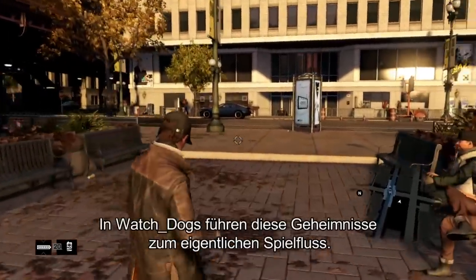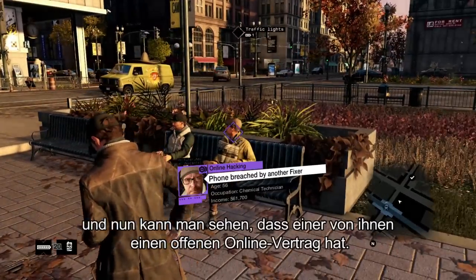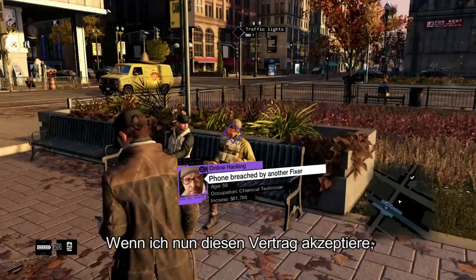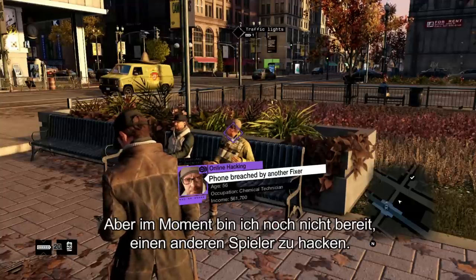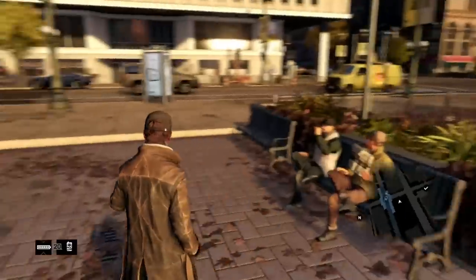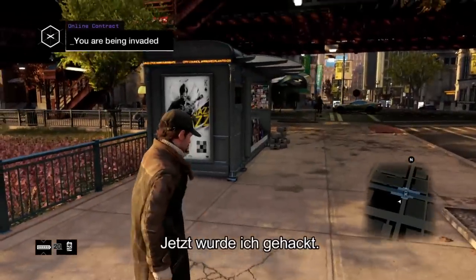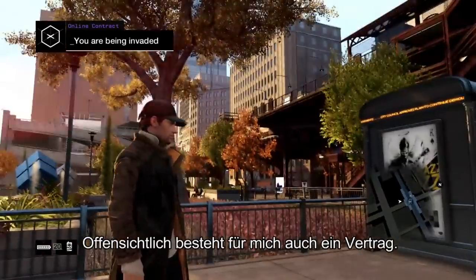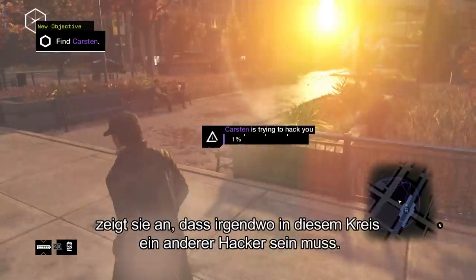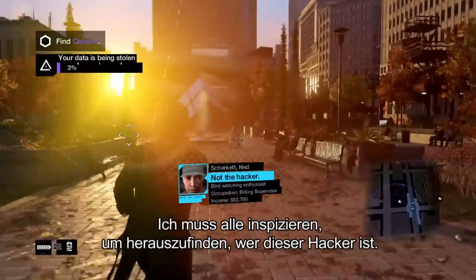In Watch Dogs, these secrets will lead to gameplay. I was listening to these guys on the bench, and you can see that one of them has an open online contract. Now if I accept this contract, I would actually enter another player's game. But I'm not ready to hack another player just yet, so I'm going to keep going. I just got hacked. There must have been a contract out on me too. If you look at the mini-map at the bottom right, it shows you that somewhere in that circle is another hacker.